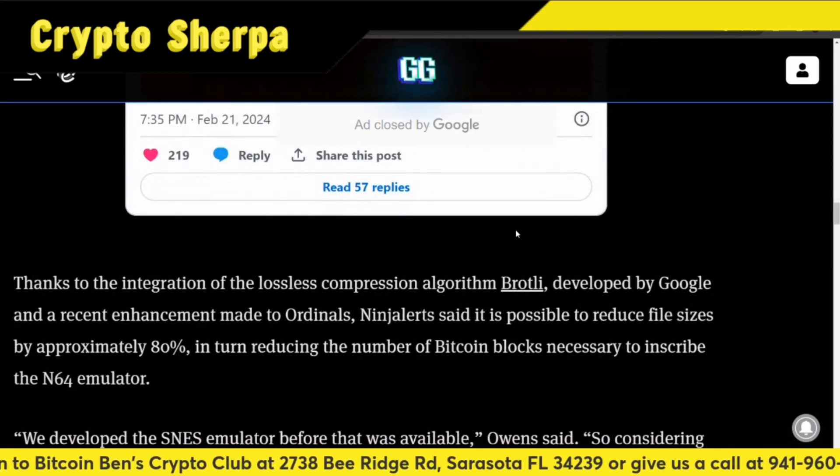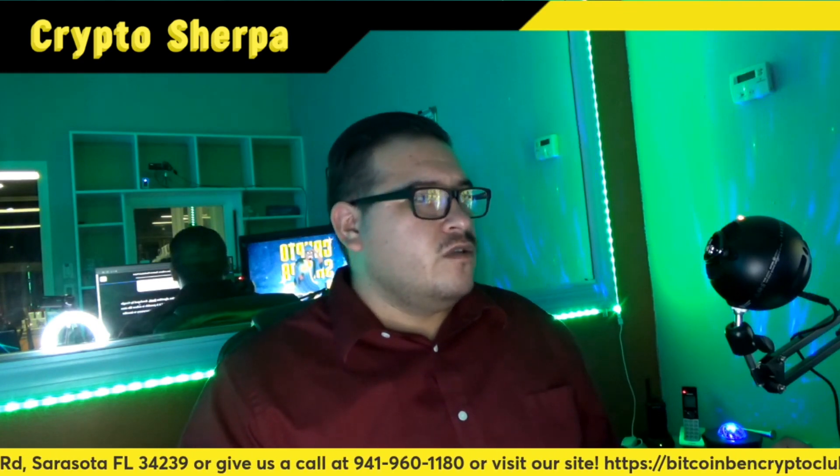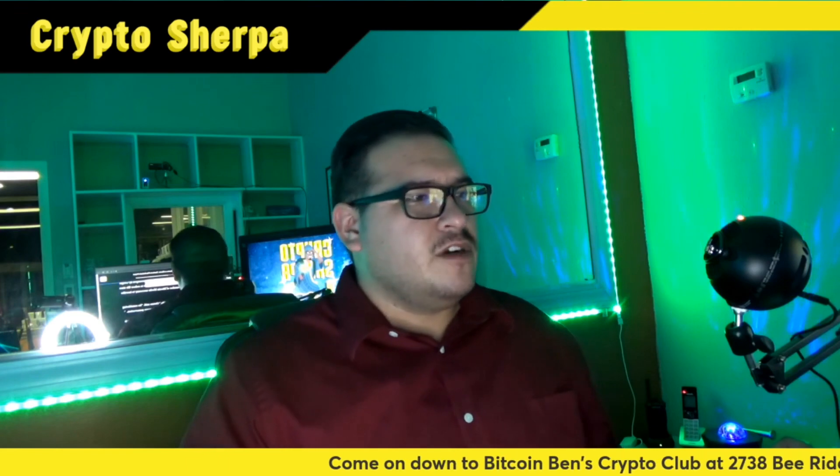Thanks to the integration of the lossless compression algorithm Brotli, developed by Google and a recent enhancement made to ordinals, Ninja Alert said it is possible to reduce file sizes by approximately 80%, in turn reducing the number of Bitcoin blocks necessary to inscribe the N64 emulator. We developed the SNES emulator before that was available, Owens said.